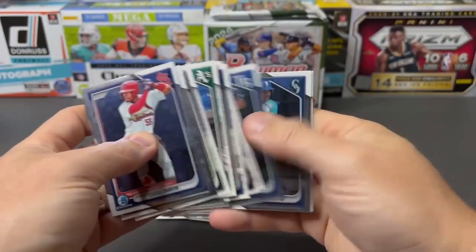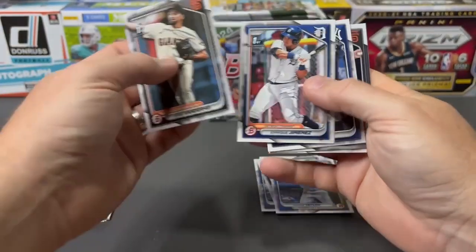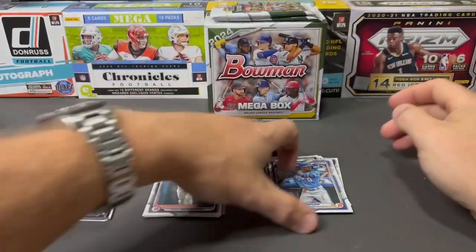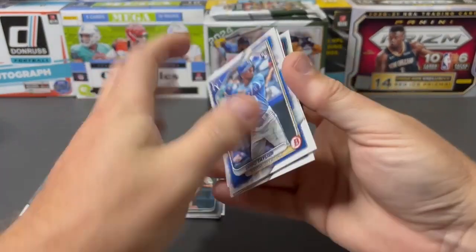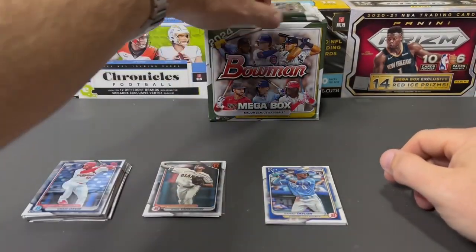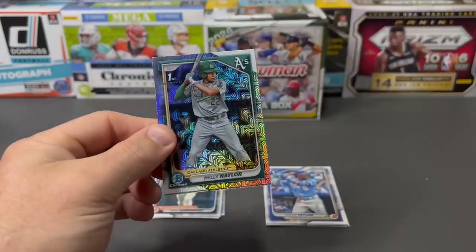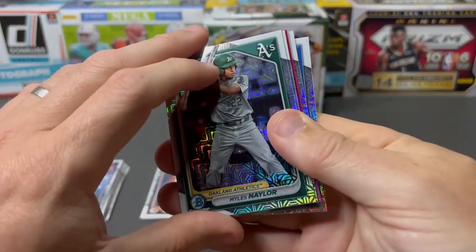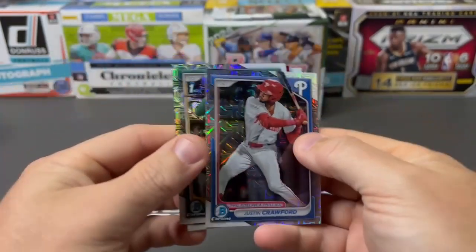Out of those four packs we got a lot of prospects. Not a ton of firsts — we got four paper firsts and one chrome first. We got seven rookies out of those four packs. But this is really what we're looking for, what everybody's chasing these mega boxes for — these exclusive packs. So we've got a Miles Nailer and we do have color in this one. Pulling from the back we've got a Justin Crawford, then another Spencer Jones.